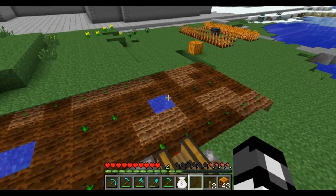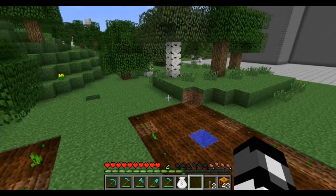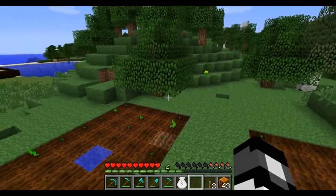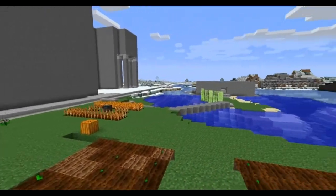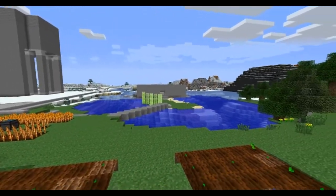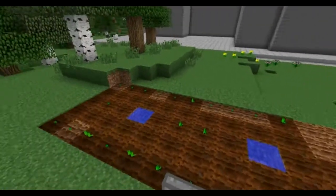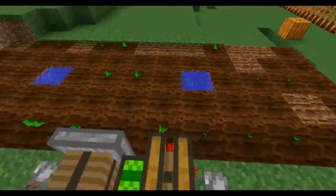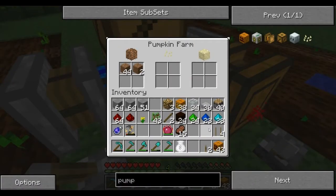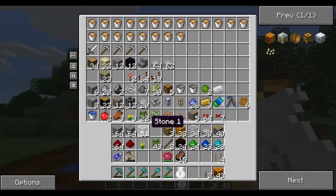I discovered that pressing F8 causes the cool slow-motion effect you see in a lot of commentaries. I was wondering how they're always moving their mouse so smoothly - now I discovered it. I'm just new to Minecraft, don't hate me. I think I may be out of seeds, so I'm going to go ahead and make some more seeds.